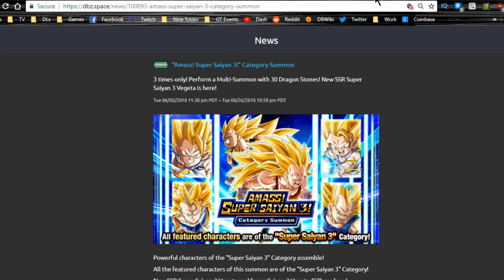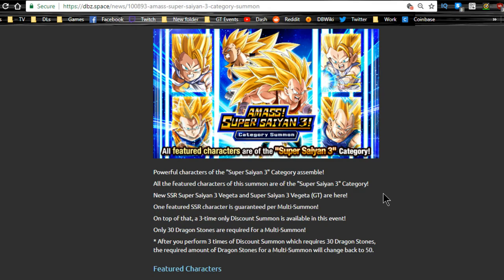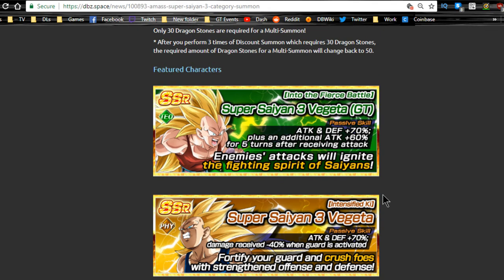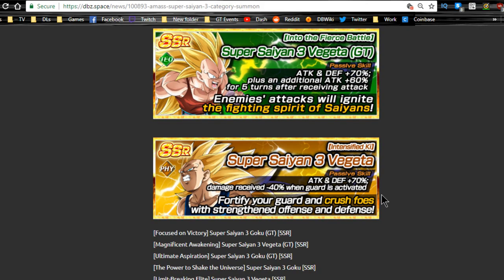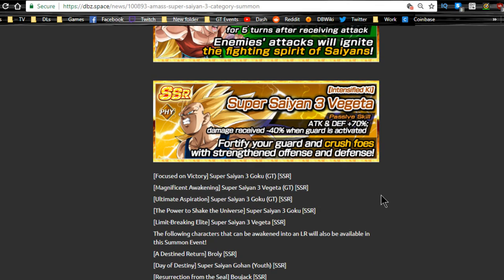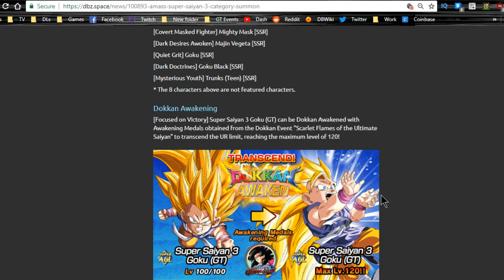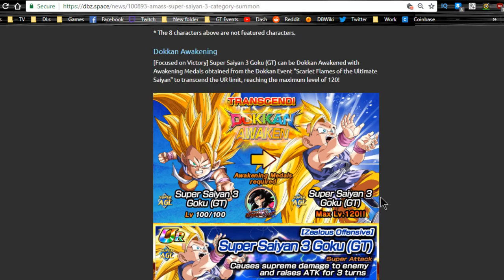The Super Saiyan 3 banner runs until June 26th — six more days. It features the two new Vegetas. I won't be going after them because I have the two OG Vegetas and personally like them better. I already have orb system and dupe investment in them. We did a full in-depth guide on this banner last week if you want to check that out.